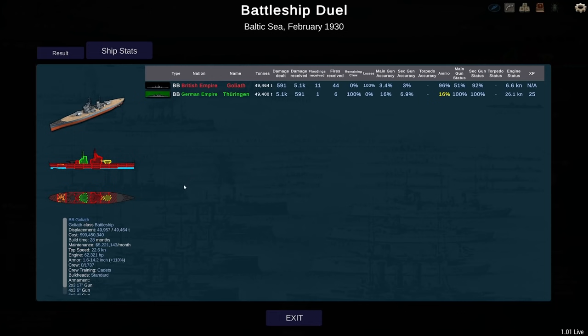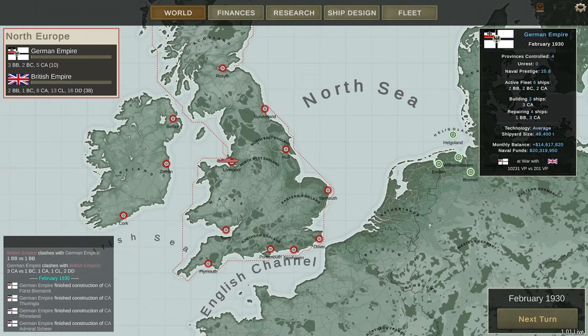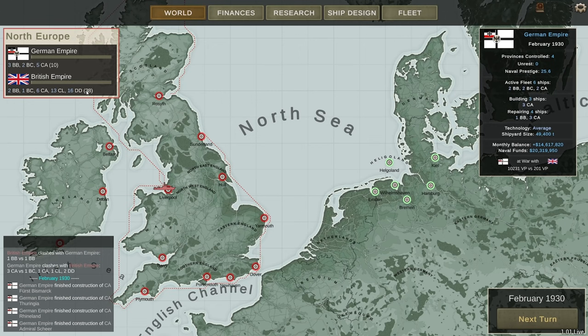So that was the Goliath — worthy opponents, sad to see her go. Her maintenance cost was 5.2 million a month; mine is 6.7 million. I think they also did something to the displacement of the battleships, because I displace more than I can officially displace. The Goliath also has the same issue — displacing about 500 tons more than allowed. Astounding victory. We're bringing the British down to 38 ships.